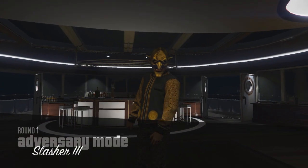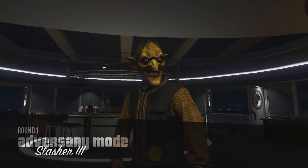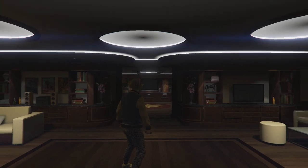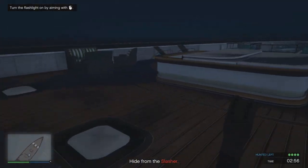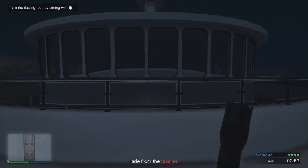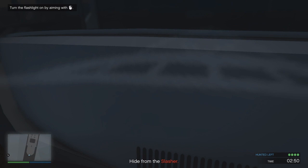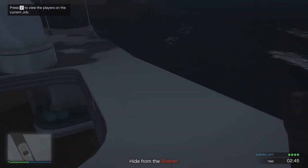First of all, what you want to do is load up the slasher adversary mode on the yacht map. When you spawn in, basically what you have to do is find somewhere really good to hide where the slasher will not find you. You're going to need to use this hiding spot for the first 3 minutes of the game until you're given a shotgun and the order to take out the slasher. In my personal opinion, the best hiding spot to use is on top of the yacht.